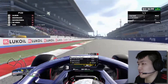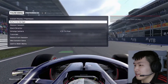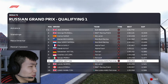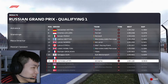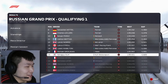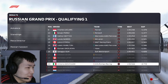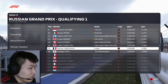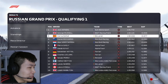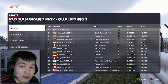Our first lap of Q1 is looking okay — we are P15. I tried to head out on new softs towards the end of Q1 but ran out of time just before the start-finish straight, so we ended up P16. We got extremely lucky to be heading into Q2 as De Vries, Magnussen, Giovinazzi, Albon, Latifi, and Alcon all failed to qualify. We're heading into Q2 with Jack Aitken as well.